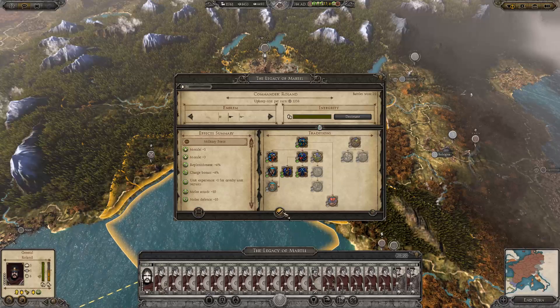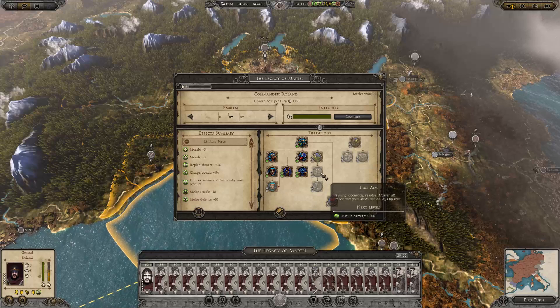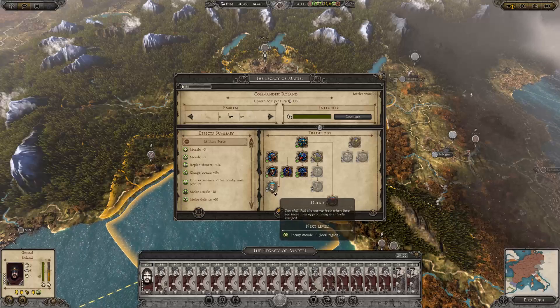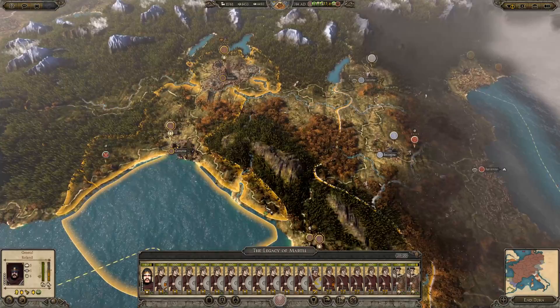We'll go for dread — it's not my favourite thing but if we can reduce enemy morale by minus six, that could make battles easier as well.